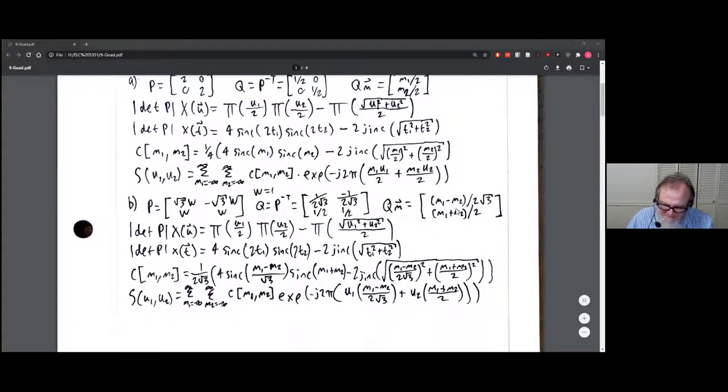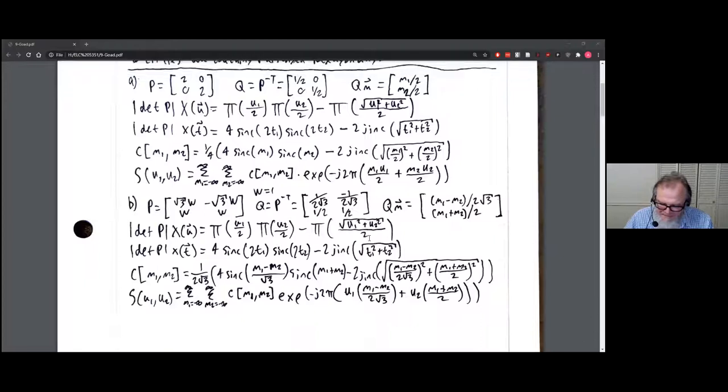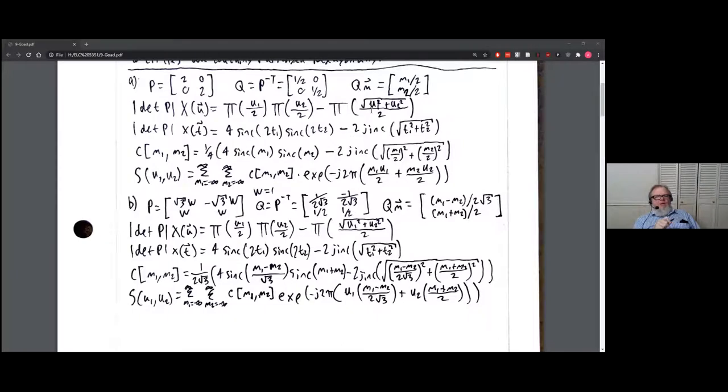For the hexagonal case, it's pretty much the same setup but with a different P matrix, which changes the Q matrix as well. The tiling setup is the same — wait, no, I think I messed this up. The tiles aren't square anymore — yep, I messed it up. Your second equation is right; it's the third equation that's wrong.